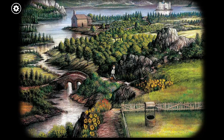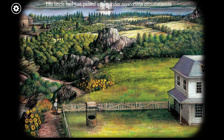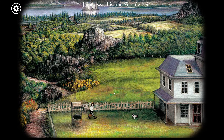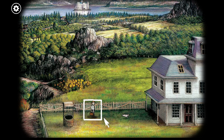Rusty Lake, spring 1860. James Vanderboom arrived at Rusty Lake. His uncle had just passed away under mysterious circumstances. James was his uncle's only heir. He had no idea of the events that would change his life. Well, there's an introduction.